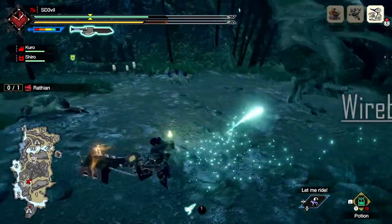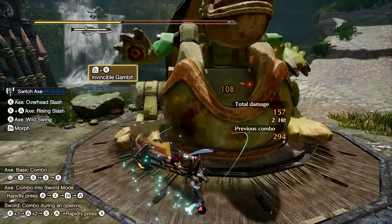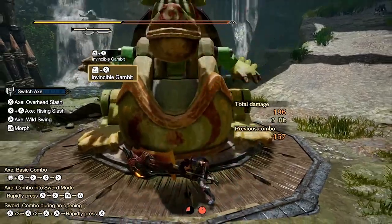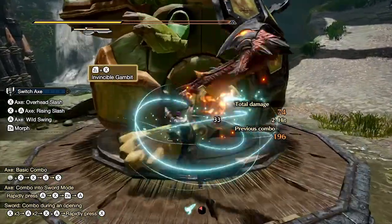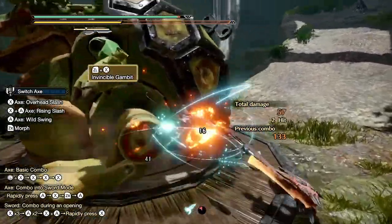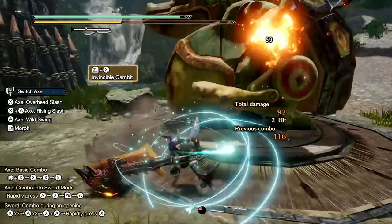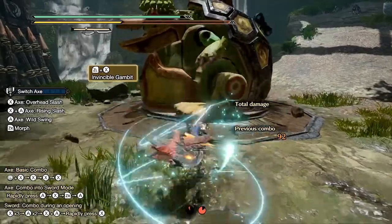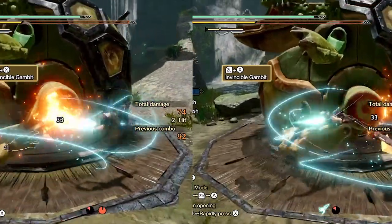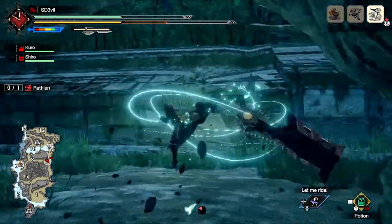Now let's look at your wirebug attacks. Pressing ZL+X performs the Invincible Gambit, costing one wirebug. This moves you in the direction you're facing, dealing 3 hits in axe mode. This move has knockback resistance, meaning a monster's attack won't knock you away, though you can still take damage. You can also slightly angle the attack using the left stick. Basically, use this move if you want to get away from the monster or damage it while accepting that you'll still take hits.